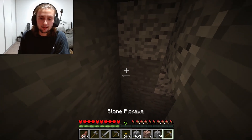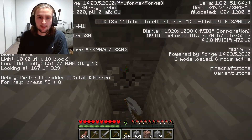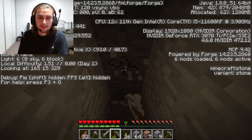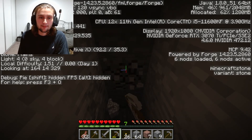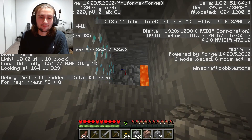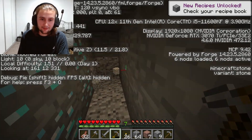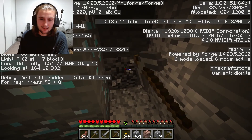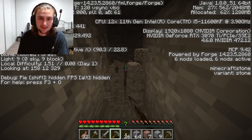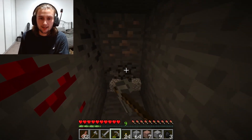Let's dig down. I can hear lava bubbling, which means we're getting lower. I'm basically just mining until I get to level 12 and then I'll start a strip mine so we can be searching for diamonds. That is ironic - it looks like a vein of eight diamonds. We're at 12 now so we can set up our strip mine. There's some redstone - that's good. And we got iron!